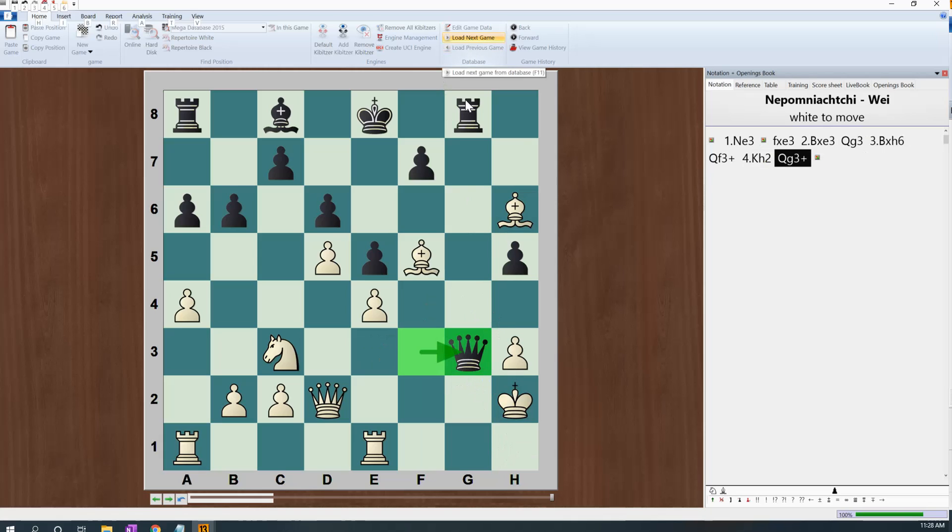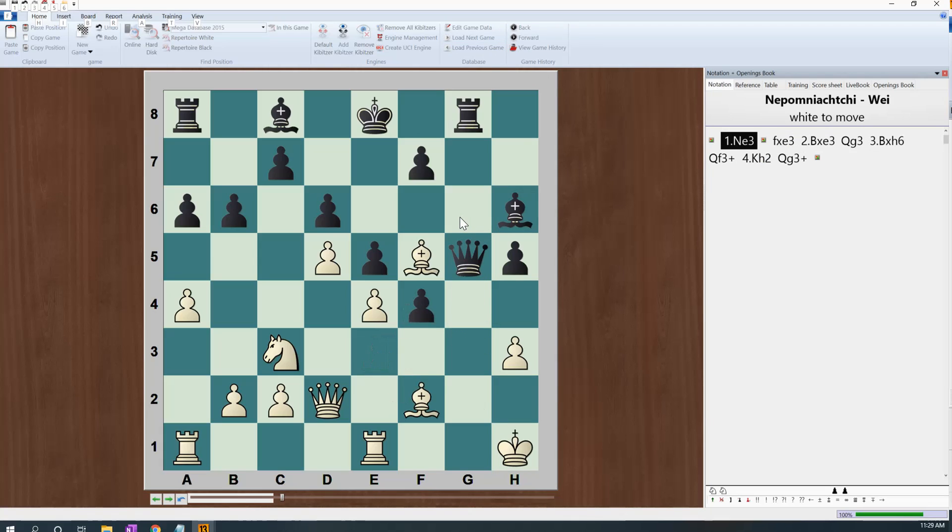Sometime you have to make a concession. If the checkmate cannot get through, you have to go for perpetual. White actually tries to survive by letting black achieve the perpetual.